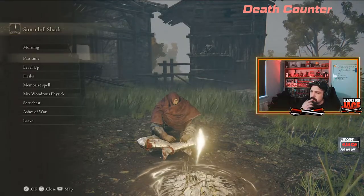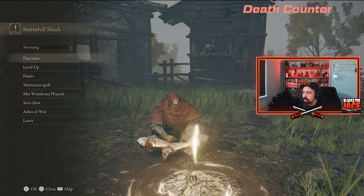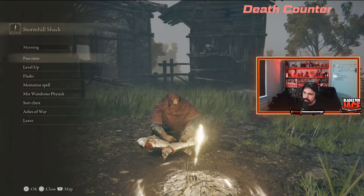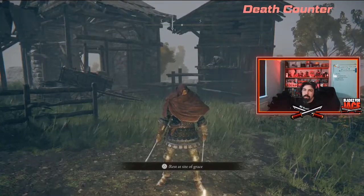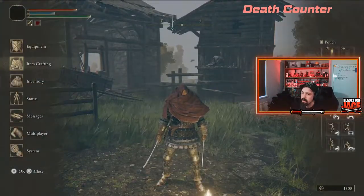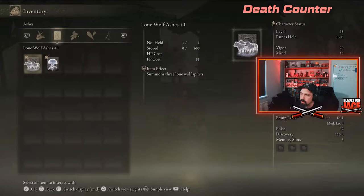In today's video I'm going to show you how to upgrade your spirit summons. These are spirits you summon in to help you fight. There's a certain way of upgrading them — you have to do an NPC quest line to open up the shop in the Round Table Hold.